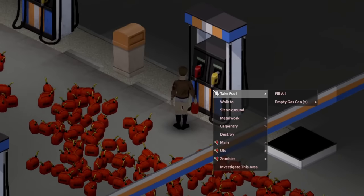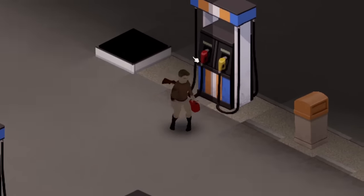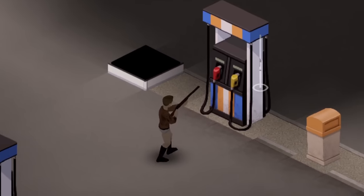At the very beginning of your game, you have a pretty much unlimited supply of gasoline if you find a gas station, but unfortunately after about a week or two, the power does go out, and once that happens, you can't really use the gas pumps anymore.